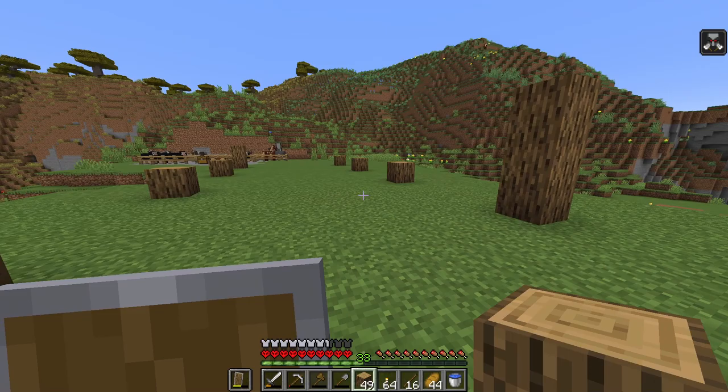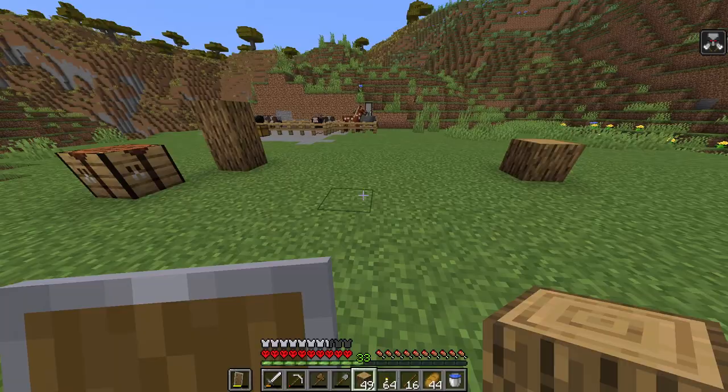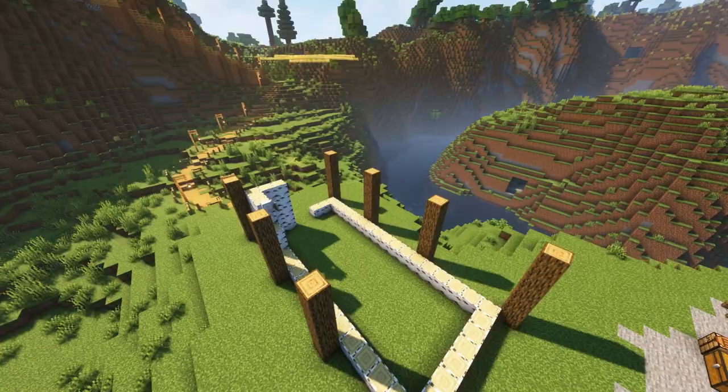I've just plotted out the outline for it. This is obviously gonna be the entrance here, going all the way down there. In the creative world I only made it up to here, but I thought I've got such a big area, I'm just gonna extend it back. We've got all this area back here to do whatever we want with. I'm quite happy with the size of this — gonna start putting up some walls and hopefully it should start taking shape.